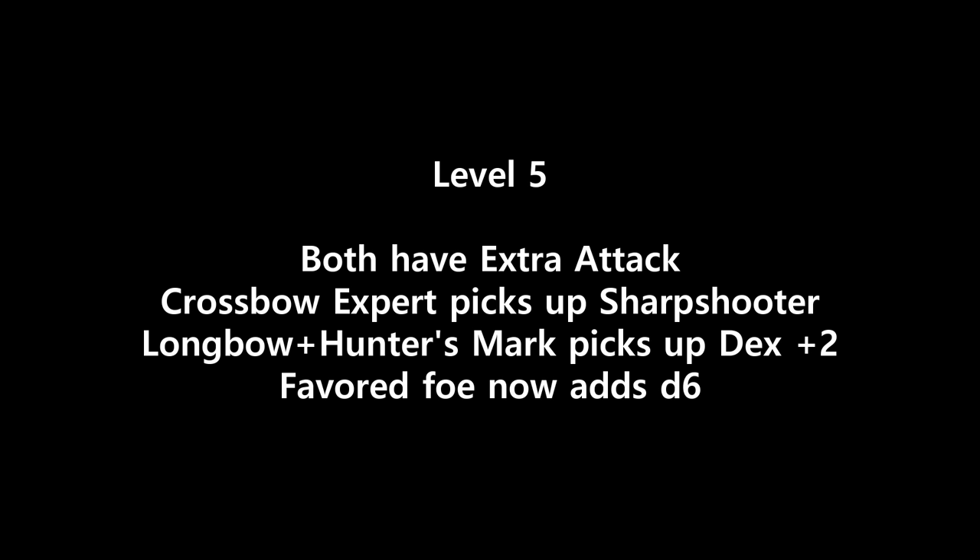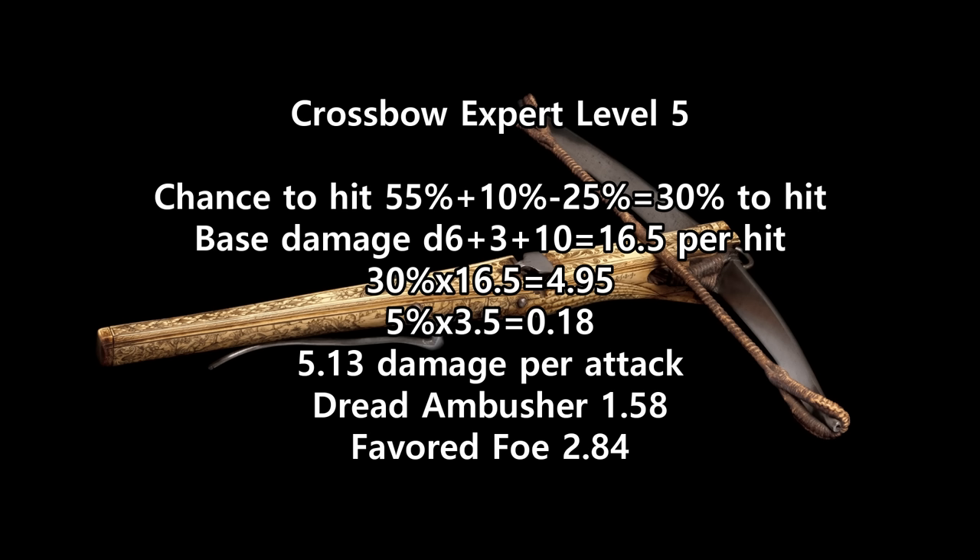So at level 5, they both have Extra Attack, they both have Sharpshooter, and the Favored Foe die increases to a d6. A Crossbow Expert build will use the minus 5 plus 10 Sharpshooter option. Because they didn't increase their dexterity bonus at level 4, they dropped 5% in chance to hit, so it's base 55% plus 10% from archery, minus 25% from Sharpshooter, or a 30% chance to hit. Base damage is a d6 plus 3 plus 10, or 16.5 on average per hit. With a 30% chance to hit, that's 4.95 damage per attack, plus 0.18 from potential criticals.